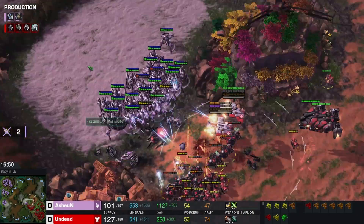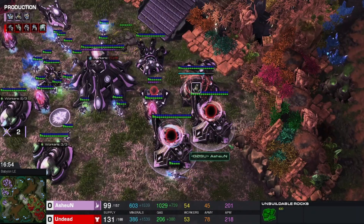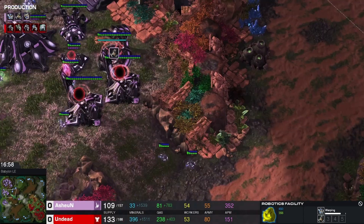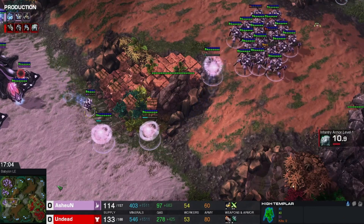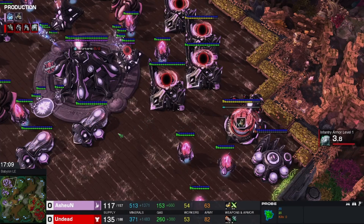That's all his splash damage — these stalkers cannot sit here and fight. Finally we do see the warp prism. Another disruptor coming down. Archons being made — that will help tank some of this damage.